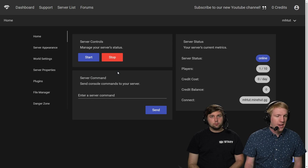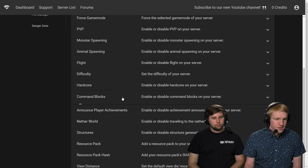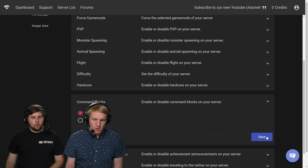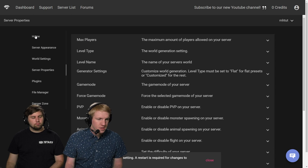The other thing is we're gonna go to our panel to make sure command blocks are activated. I'm gonna head over to my Minehut panel and go to the Server Properties tab on the left side. We're gonna go down until we find command blocks, and we'll see that they're disabled. So right now if we place a command block and try to do something, nothing will happen. We're gonna enable it, pop over, and click Save.